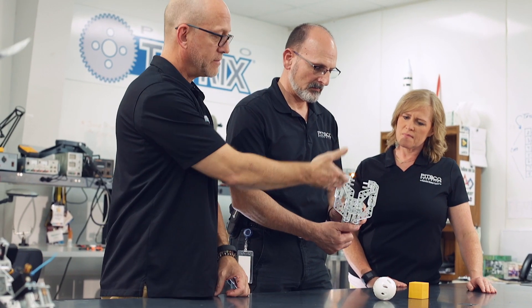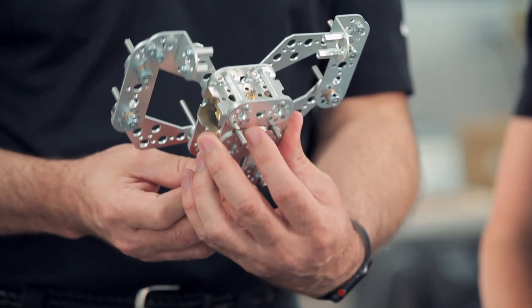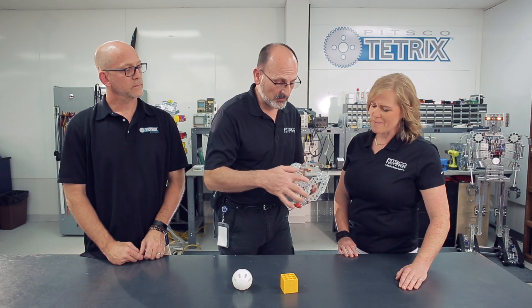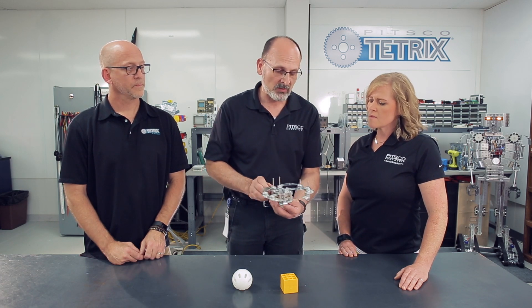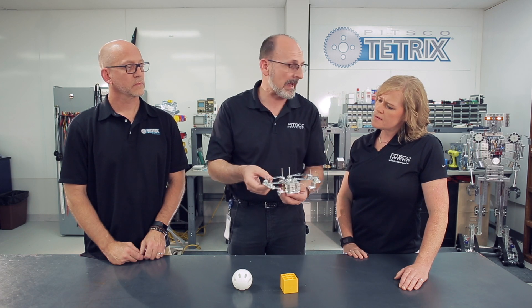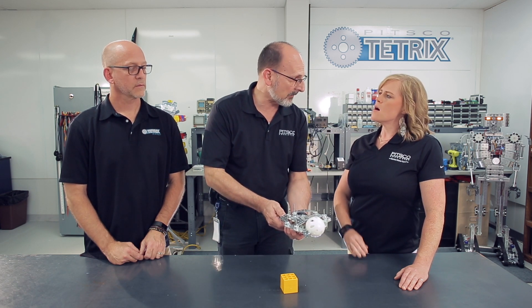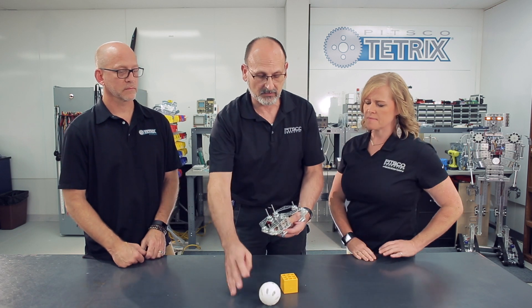Tim designed this first gripper using a worm gear and two helical gears, creating a parallelogram mechanism. The two arms are parallel and as they move in and out they form a gripping motion. One key advantage of a worm gear is it can't back-drive the motor, so when you grip an object it stays within the gripper with no extra load until you tell it to release.